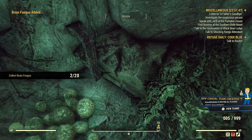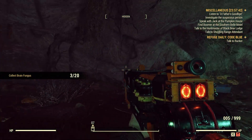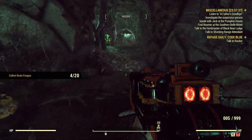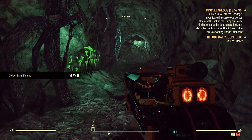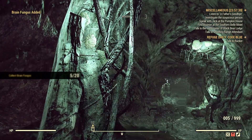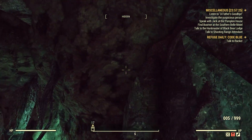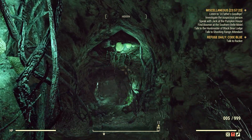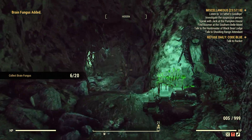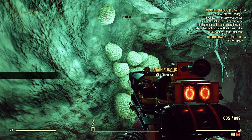There we go — so this is just the entryway and that's already pretty good. Some more here. Now sometimes it glows, sometimes it doesn't, so just don't blow by — make sure you're paying attention. See how this one is on the ceiling? A lot of the ones at the entrance didn't glow, so keep an eye out for that and don't blow by them.